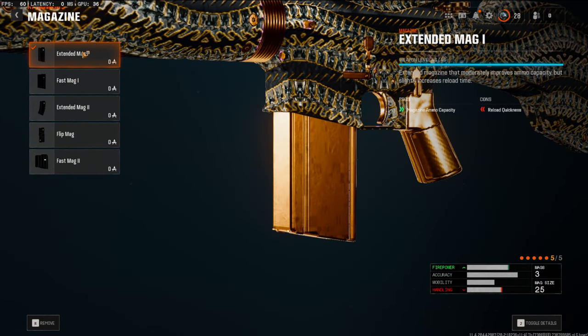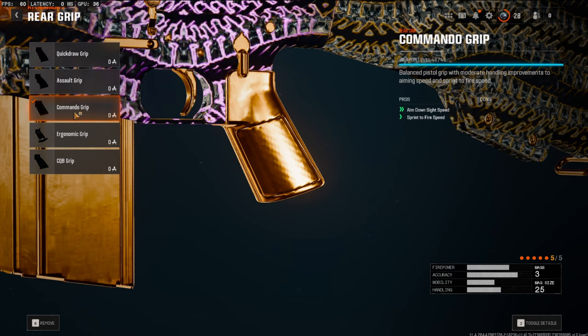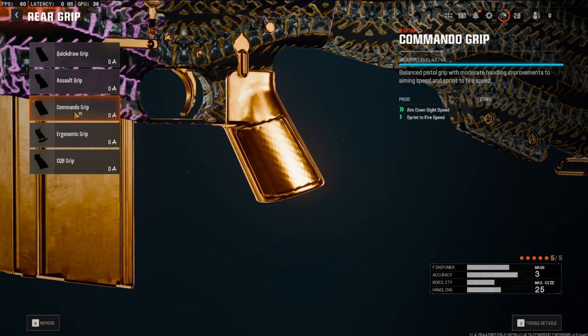Over on the magazine we're going to be using the extended mag 1. This brings your mag size up by five bullets. And over on the rear grip we're going to be using the commando grip. This is going to boost your aim down sight speed as well as your sprint to fire speed.